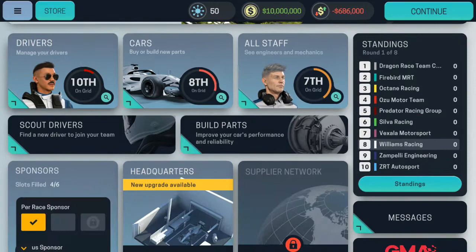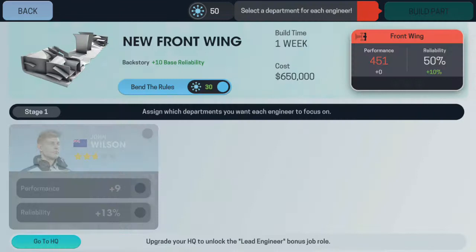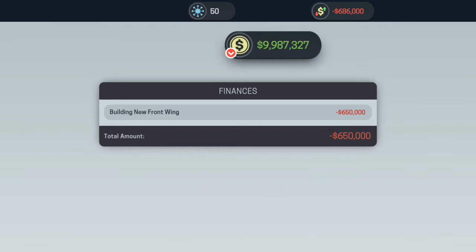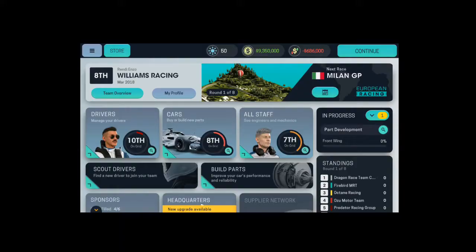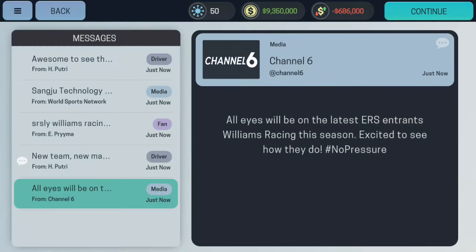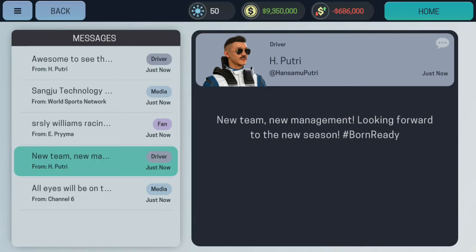We're going to build some parts for the front wing, so I'm going to build our front wing quickly. Build the part — and that leaves six million eight hundred fifty thousand dollars. I'm going to add a counter somewhere on screen for the budget.